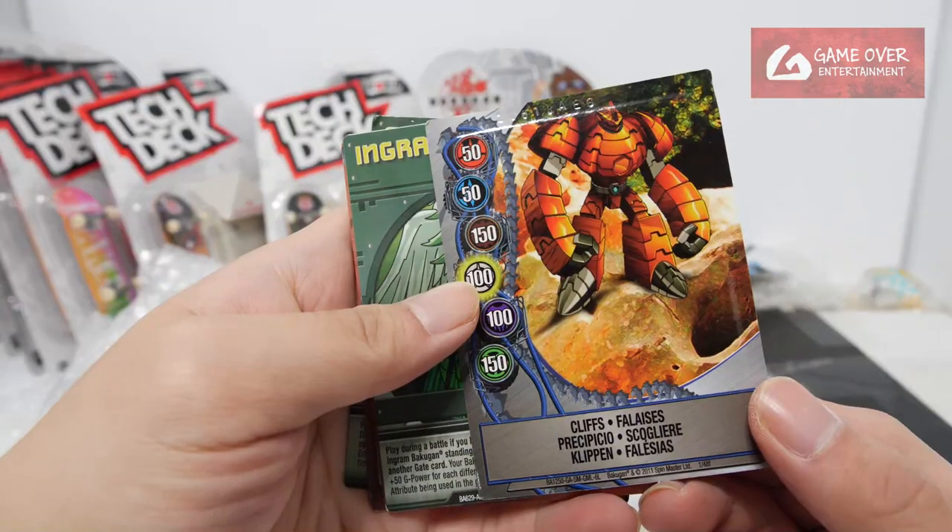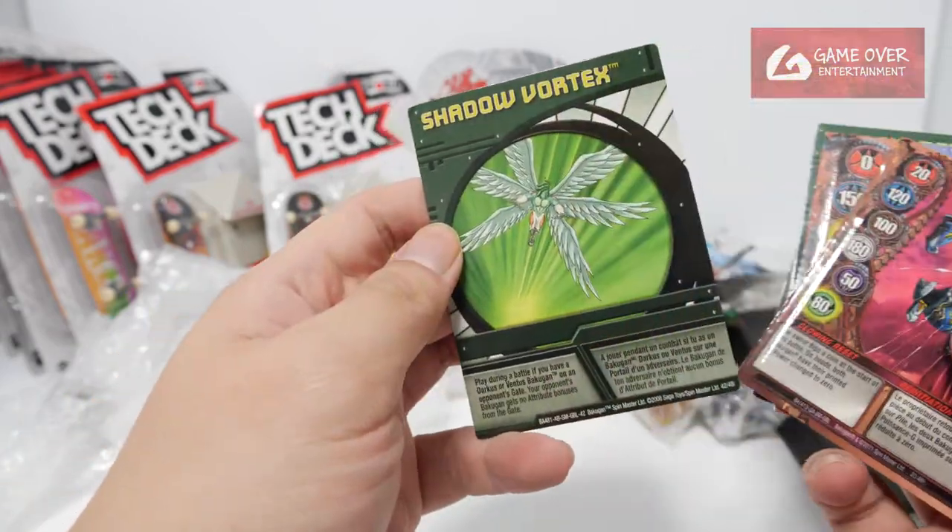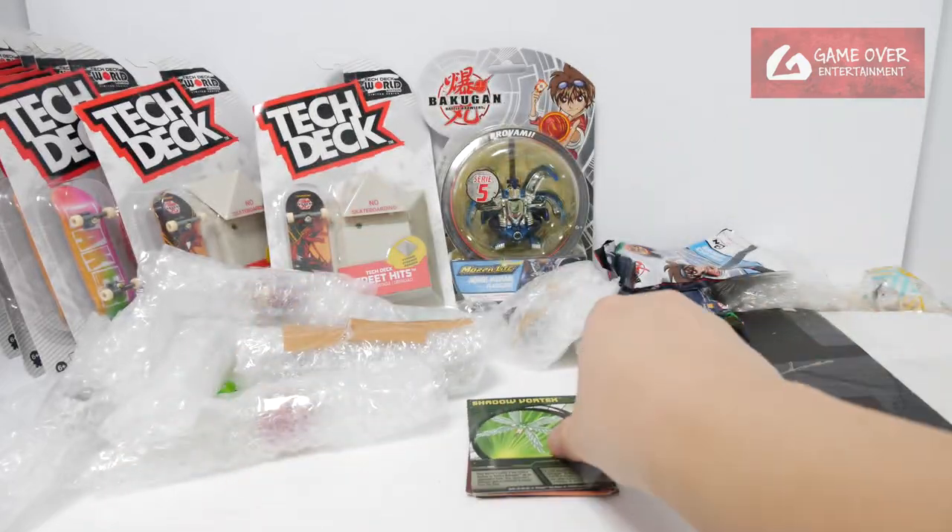Let's take a look at the cards. Cliffs, Ingram Beam. Not sure who is this - this looks like a referral. Shadow Vortex. Okay, let's start with these.